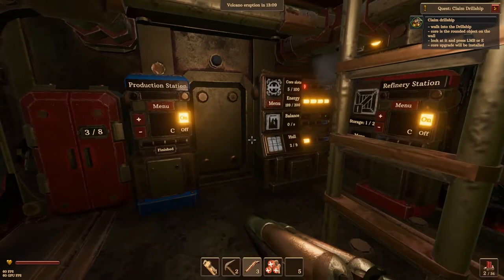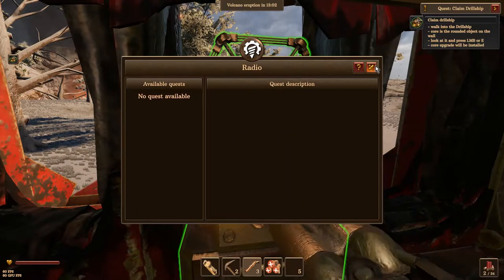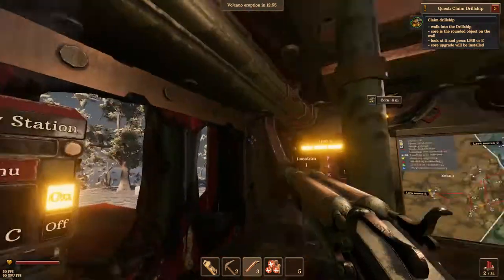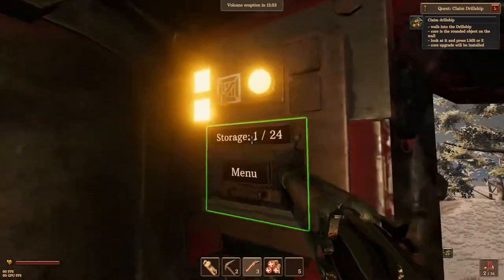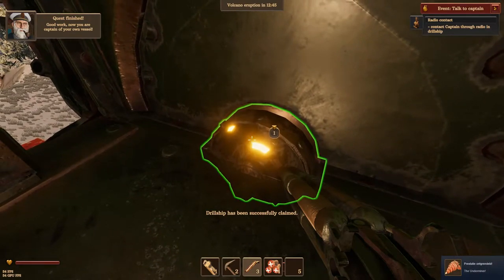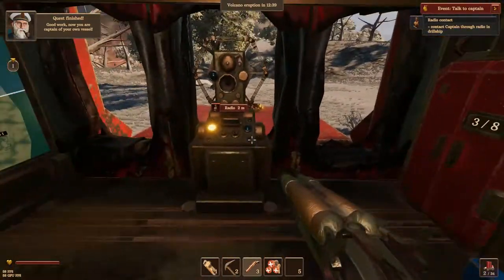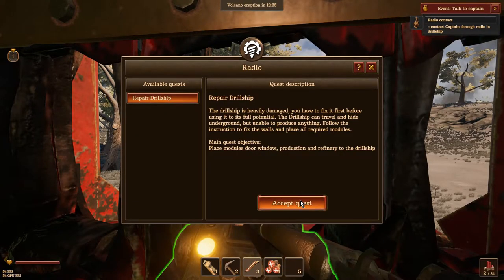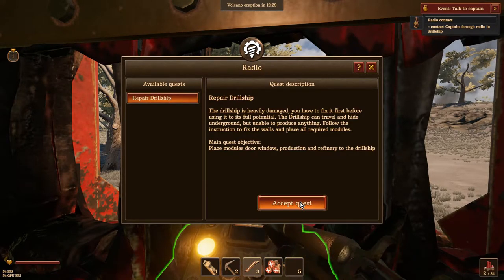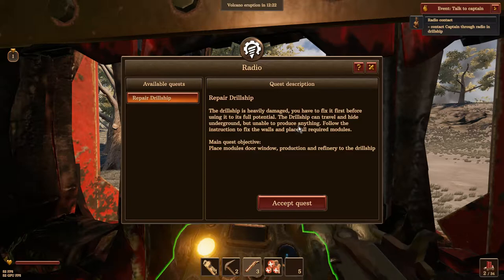Walk in the drill ship. The core is a round object in the wall. Is it? No, that's a radio. Maybe it's upstairs. Storage, work table - ooh, there's the core! We've gotten contact with the captain on the radio. The drill ship is heavily damaged, you'll have to fix it first before using it to its full potential. The drill ship can travel and hide underground but is unable to produce anything. Follow the instructions to fix the wall.